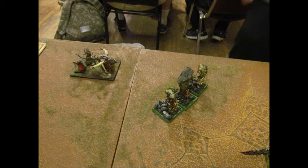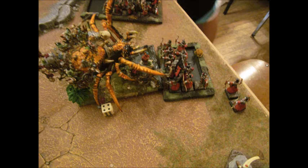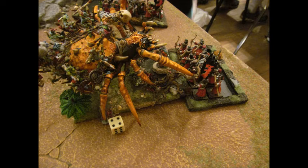The Crypt Horrors just kill the shit out of the Bolt Thrower. I also had the Arachnurok charge into the Archers. The Archers put two wounds on the Arachnurok. The Arachnurok kills about two guys and Thunderstomps one more. He has rank and banner so I only killed three. He passes his leadership check and sits there - which actually messed up the enemy's plans, since me being in combat kept me away from his Bolt Throwers.